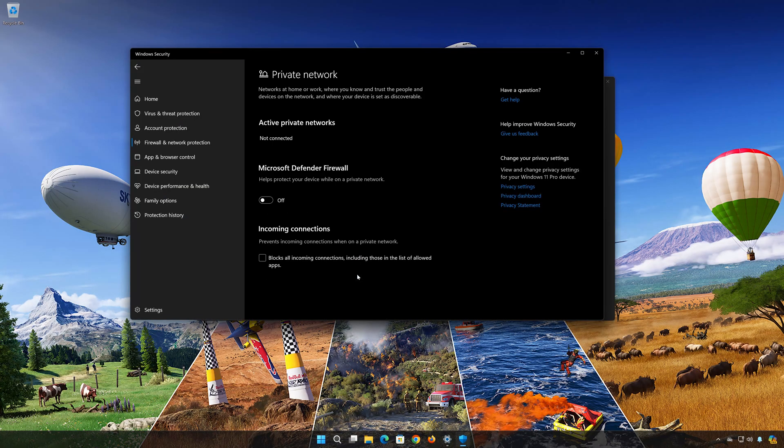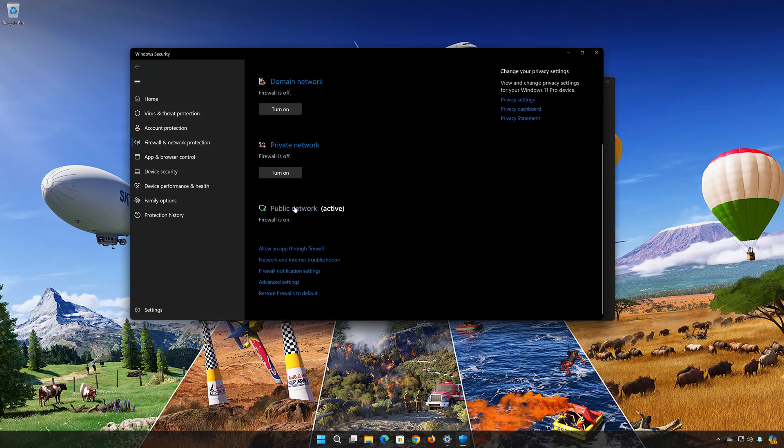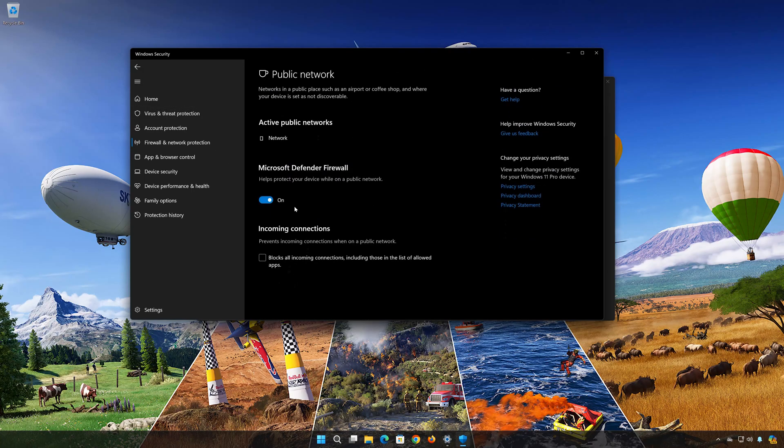Go back. Click on Public Network. Disable the firewall. Press Yes.